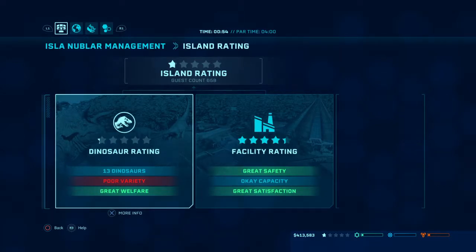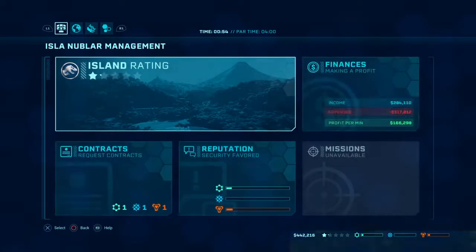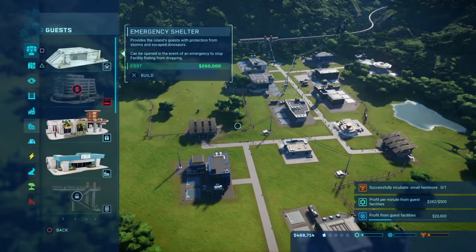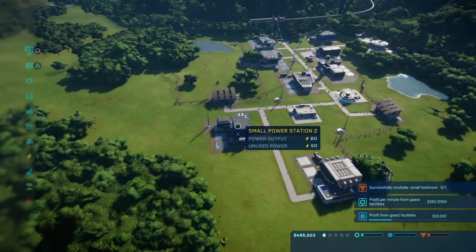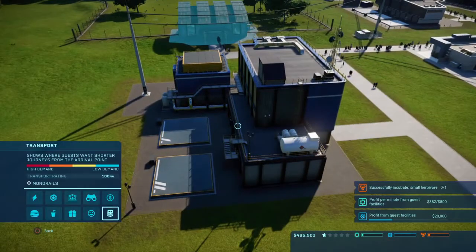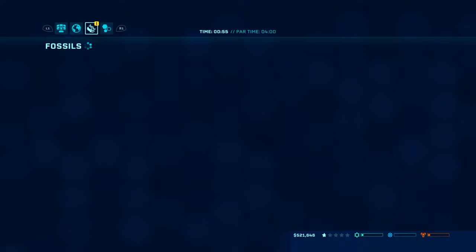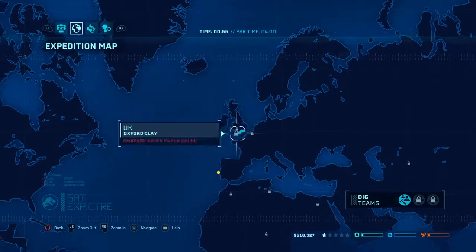What happened to my capacity? Okay, well I guess I could probably put down at least one hotel, just to be sure — except I have no money whatsoever. How much power do I have right now? 50. Oh come on, usually you'd find a lot of minerals or something.